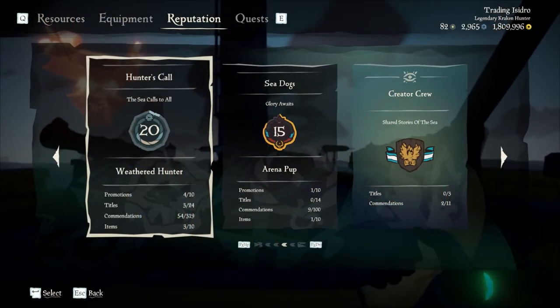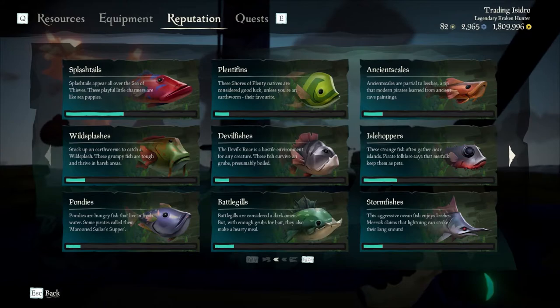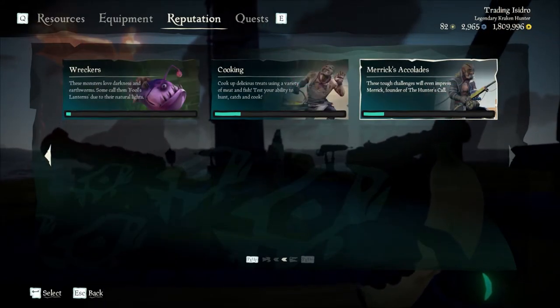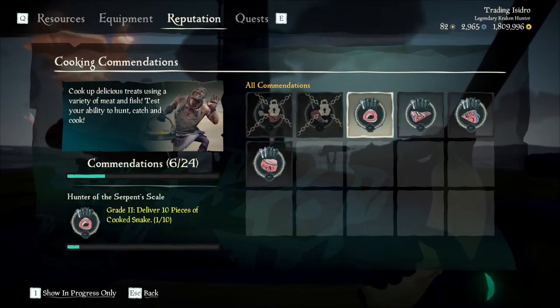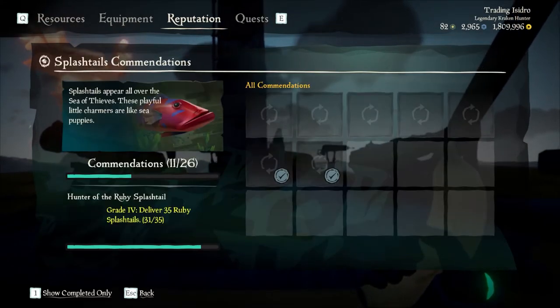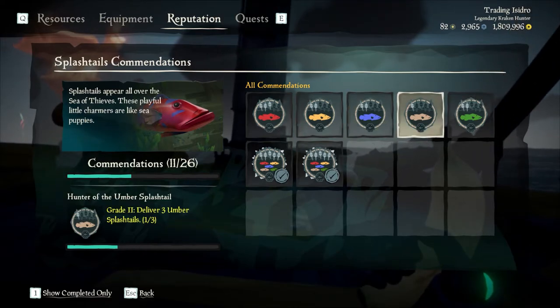Now all the fish has been sold, it doesn't end there. If you come to the reputation tab and click on Hunter's Call, you can find out how much of each fish you have sold. It's great to keep an eye on the commendations you can unlock and work towards — pretty handy and pretty cool.